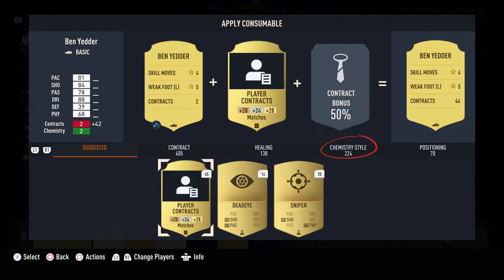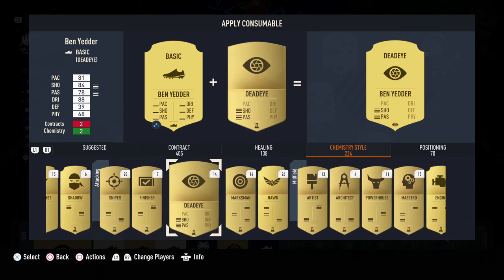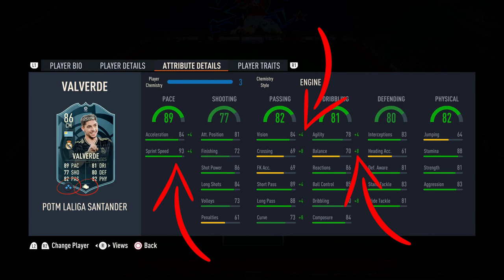For players that are 2 out of 3 chemistry points or more, that is where you want to start getting chemistry styles on them. Ben Guetta is on 2 out of 3 and is starting to get some plus 2s throughout the board, so all players at least 2 out of 3 chem points - it's worth getting a chemistry style on them. You can do so by going to apply consumable and going over to your chemistry style tab. I would avoid using hunters as it's a little excessive for objectives. A player from Unfaildurde on 3 out of 3 with an engine applied goes to 94 pace in game, roughly 89-90 passing, and gets a nice dribbling boost. Get chemistry styles on your players at 2 or more chemistry points.